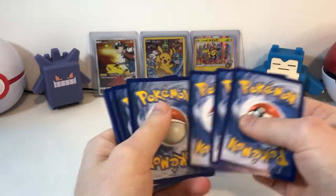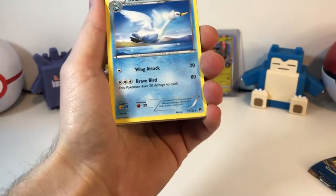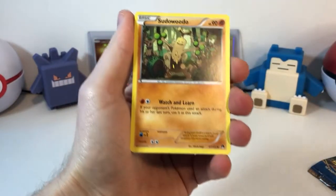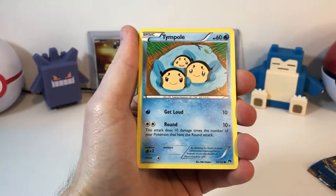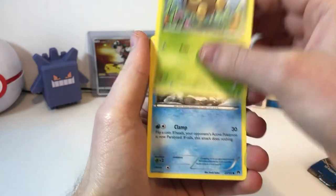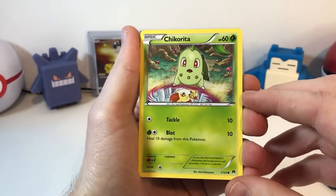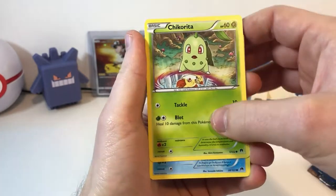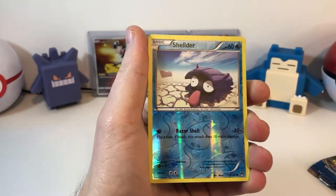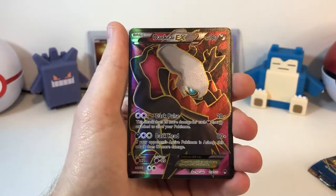Looks like we might have something good here. So we got a Swanna, Heatmor, Shuppet, Time Pull, Seedot, Shellder. Chikorita performing some Dark Portal magic here, going up to the upside down and getting Fennekin. A Froakie, another Shellder, and a Darkrai EX.